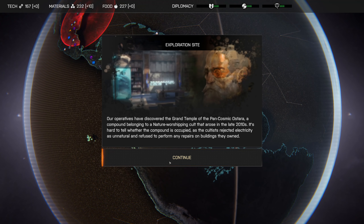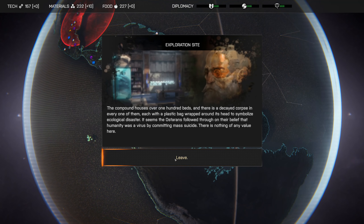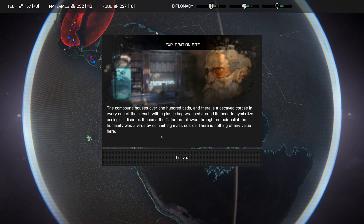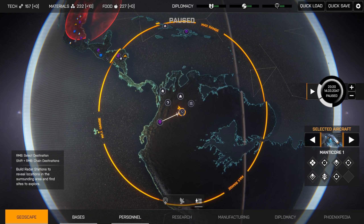It's hard to tell where the compound is occupied as the cultists rejected electricity as unnatural and refused to perform any repairs on the building. The compound houses over 100 beds and there's a decayed corpse in every one of them, each with a plastic bag wrapped around its head to symbolise each ecological disaster. It seems the cultists followed through on their beliefs that humanity was a virus by committing mass suicide. There's nothing of any value here - these guys opted out. That is terrible.